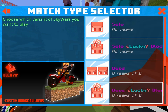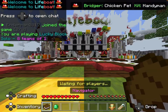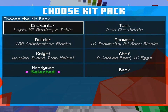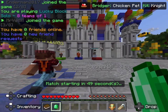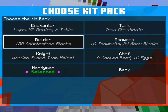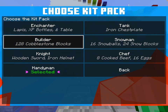Do duos if you're with a friend, or solos if you're by yourself. Then there's kit selection - you can choose who you want to be: enchanter, tank, handyman. Handyman gets a stone axe and shovel. I'm going with handyman or the builder kit.